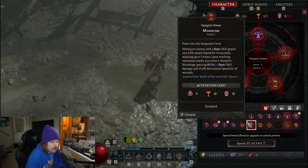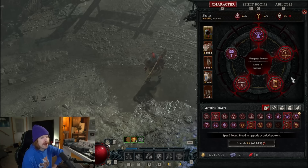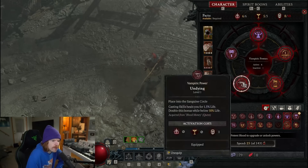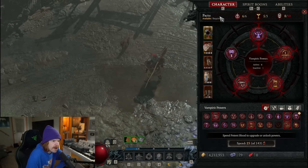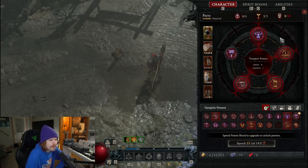Now that you have powers unlocked, leveled, and your five positions available — how do you actually activate them? You'll notice four of these have a red line and are glowing, meaning they are active. One does not have a red line and is not active. The reason is we don't have enough packs. The packs on the top left are what you have available and equipped; on the right side is what is required to use your vampiric powers.